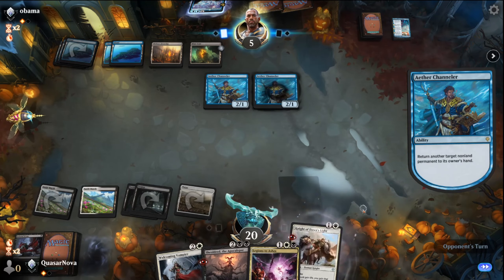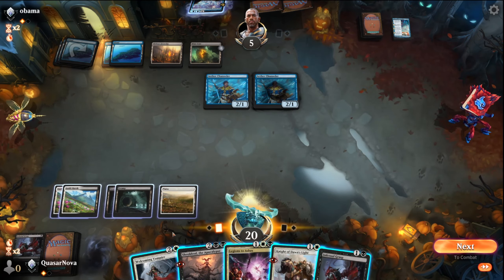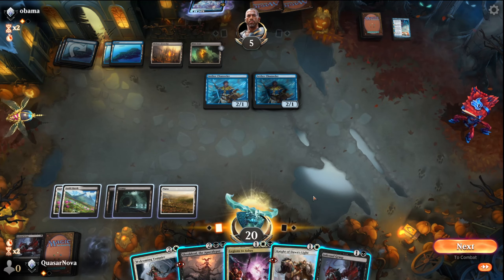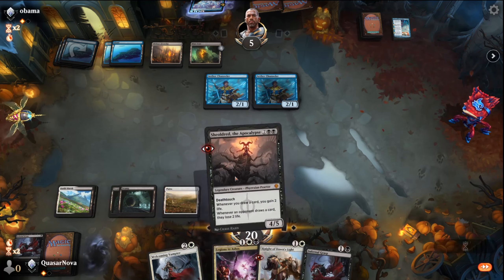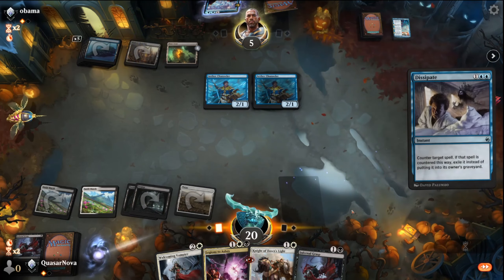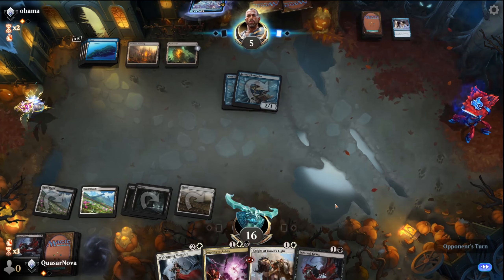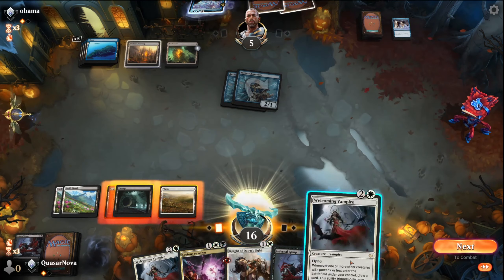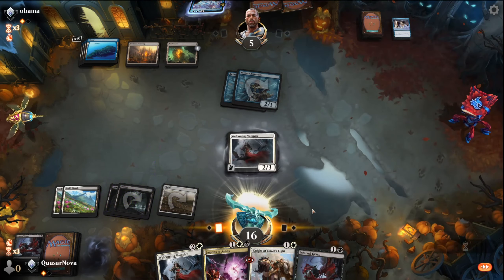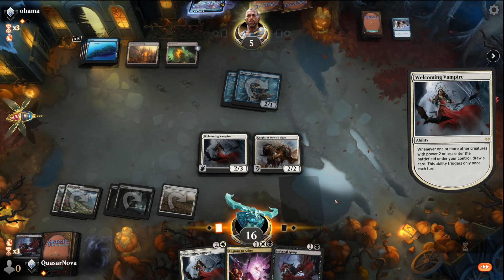Another Aether Channeler — he's just trying to keep my board clear right now. We can risk dropping Shield Dread for a counter — two cards in hand, I'm going to risk it. That hurts a bit, but so be it. So this turn we can go Welcoming Vampire — probably see if he can counter it again. Then we'll drop the Knight of Dawn's Light — that'll at least give us an extra card.